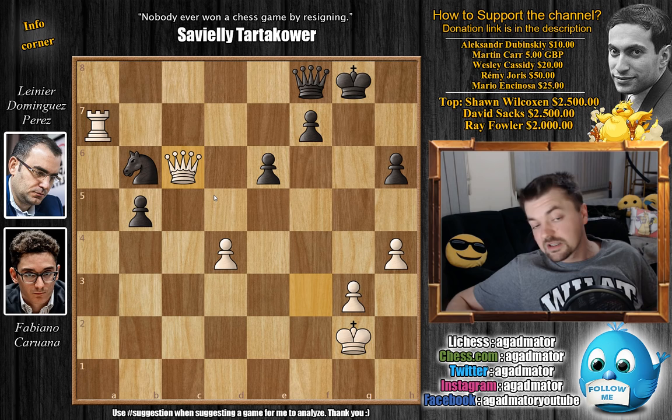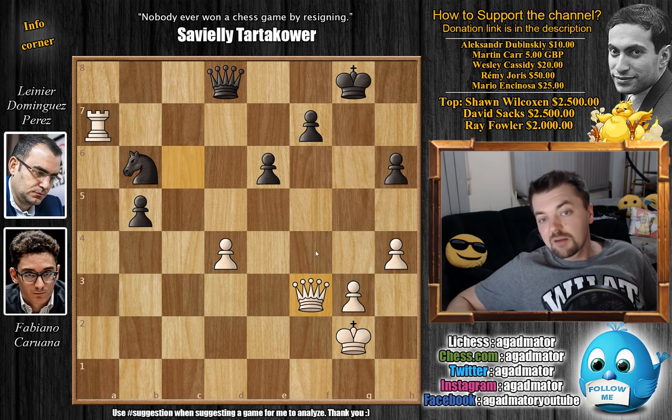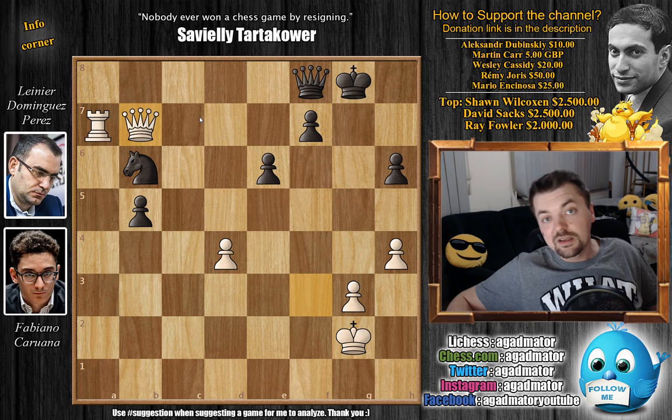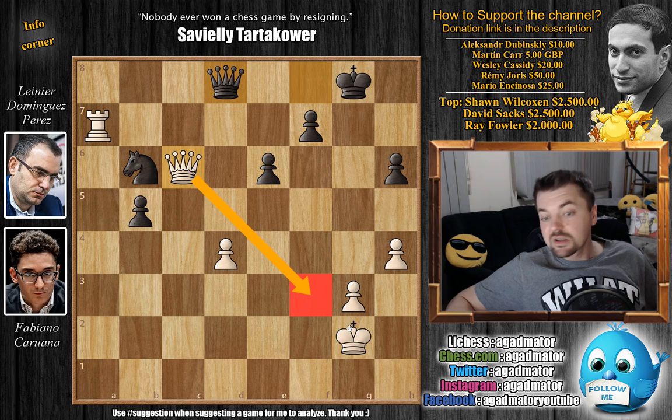We have queen to d8, defending the knight. Here Caruana played king to h2, but there was a much better idea that both players seemed to miss. Queen to f3 should win the game for white, threatening queen captures on f7 with checkmate to follow. After black defends with queen to f8, you get queen to b7 and black can no longer defend. You cannot defend queen captures here — if the queen defends the knight, queen captures on f7 is a threat, and after knight d5, rook a8 wins the queen. Queen to f3 was a very powerful idea for white.